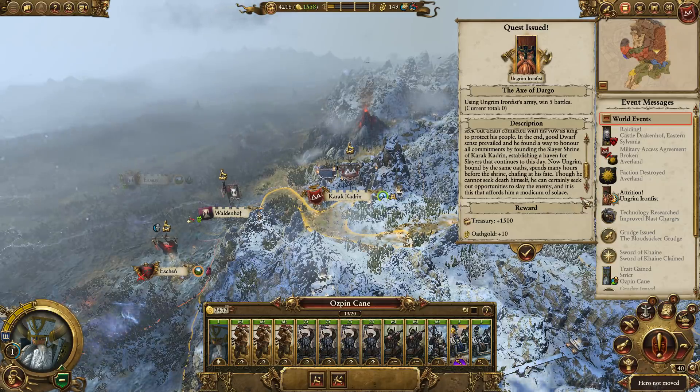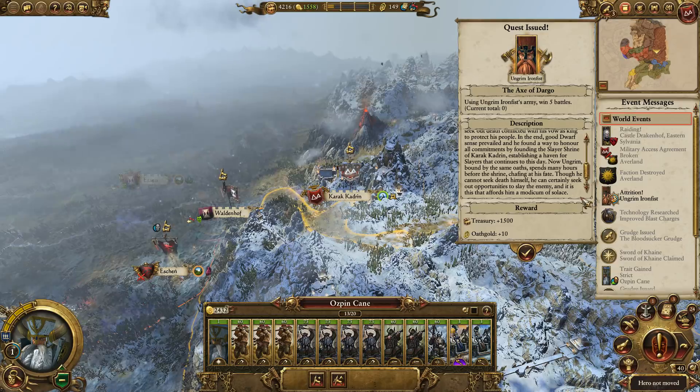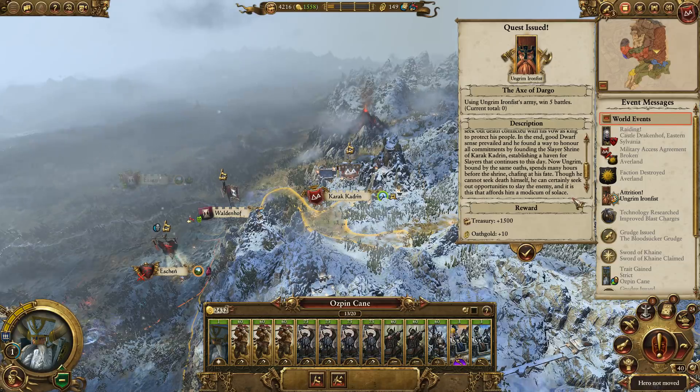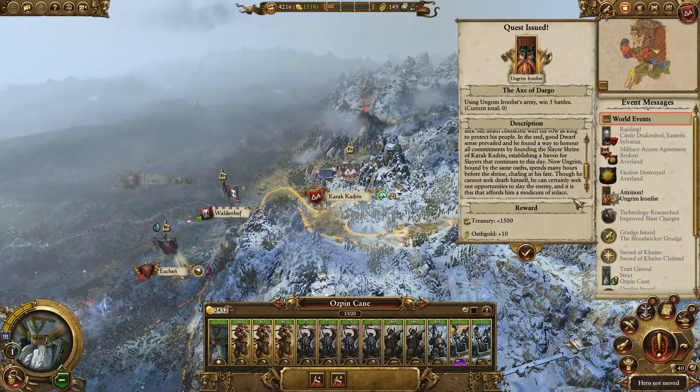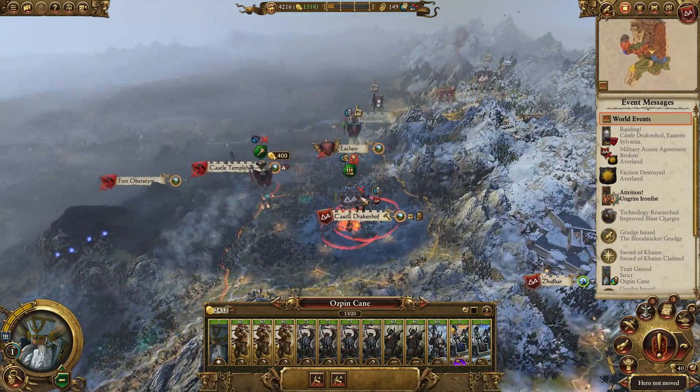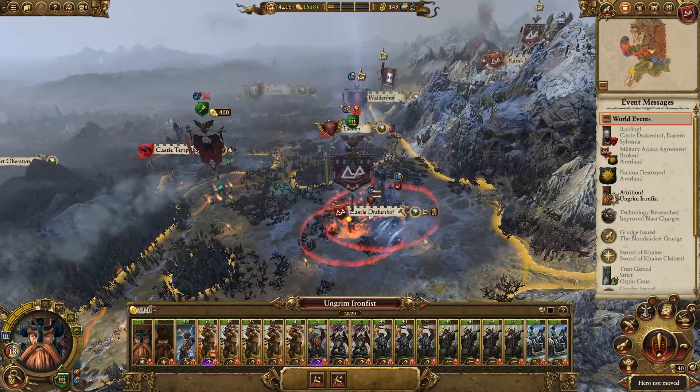Now Ungrim, bound by the same oath, spends many hours before the shrine, chafing at his fate. Though he cannot seek death himself, he can certainly seek out opportunities to slay the enemy, and it is that which affords him a modicum of solace. So we need to basically kill lots of people. Okay, we can do that.